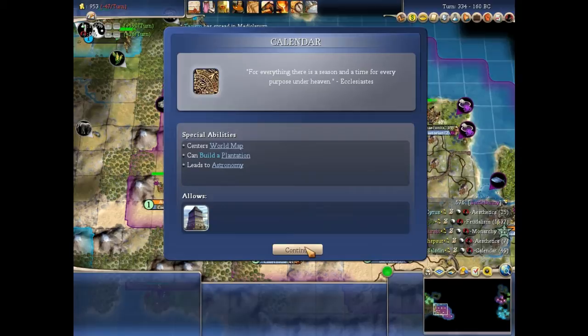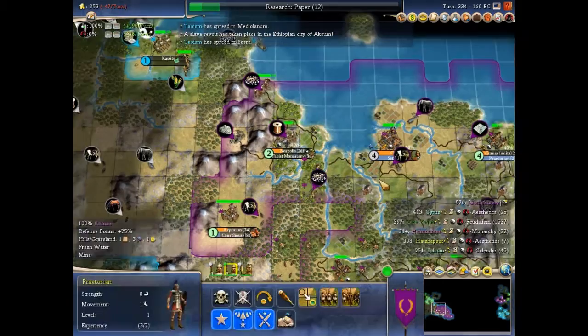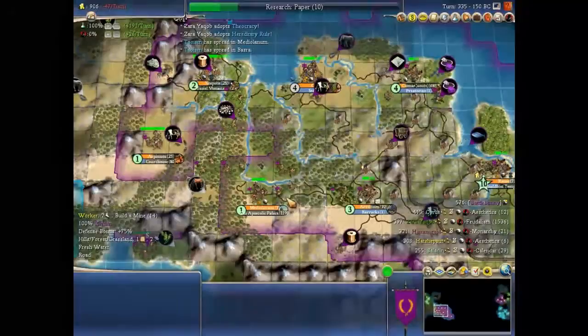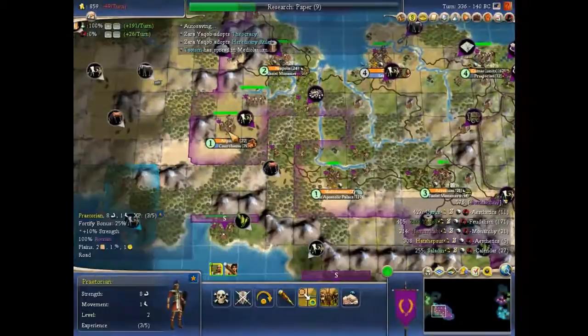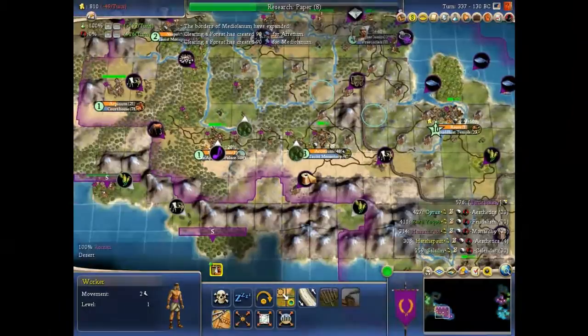We got Calendar. We also got a world map but we already had that. We can now build a plantation on these dye resources, which is good. Now let's just rush to Liberalism. We got a settler — this is awesome. I'm going to build these everywhere because I'm just going to assume we will get the Apostolic Palace. I will chop every single piece of forest over here and divert all workers that are finished with their current job. Let's make sure this city uses every single tile it can and chop everything inside.